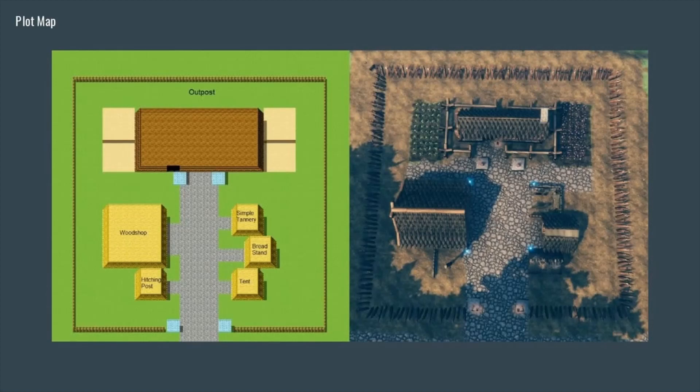So we got the outpost. First, we got the plot map. On the left-hand side we have the RPG Maker-based plot map, and on the right side, similar to the Homestead, we have the overhead view that's consistent with that plot map. On these particular building configurations, they're not specifically what I would be making for them — these are just potential options. We have a woodshop, hitching post, tent bread stand, and simple tannery.